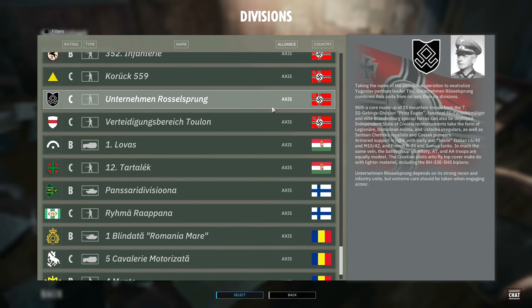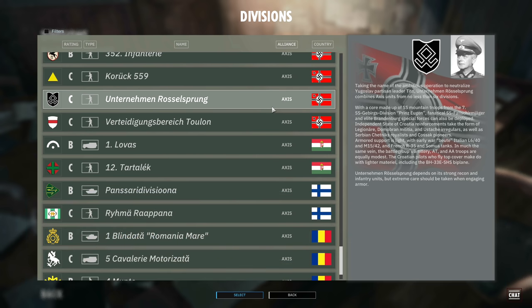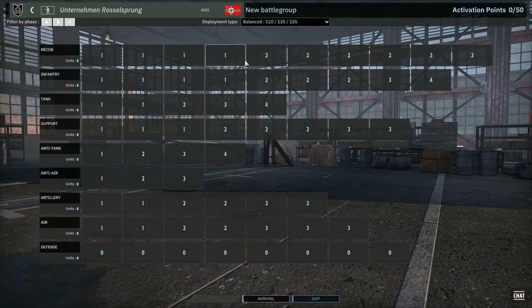Hello guys and welcome to a new Steel Division 2 video by me, Vulcan. In this video I have a preview of Unternehmann Russellsprung, a new division available in the upcoming Raid on Dravar Nemesis DLC. As a disclaimer, Eugen has given me free access to the DLC, so big thanks to them. Also please remember that this was recorded on a preview build, so what you see may be subject to change. We're going to be jumping straight in and going through all of the units to put together a quick deck.